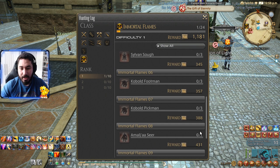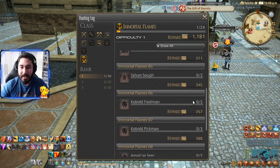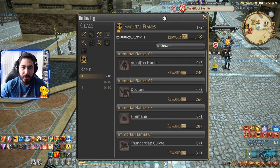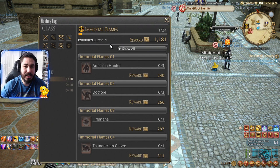We're gonna get around 1,181 seals once we complete the whole thing, but you get separate ones: 240, 266, 287, 400. Once you complete this one, they give more seals quickly. You can also get seals by doing other events and FATE events — that's another way to get seals for your Grand Company.